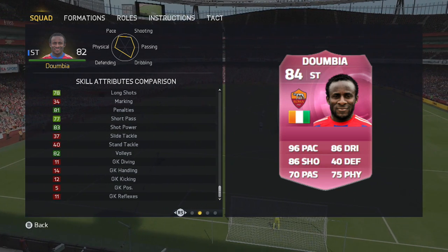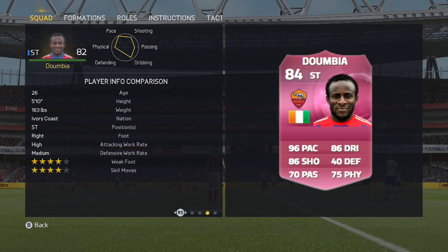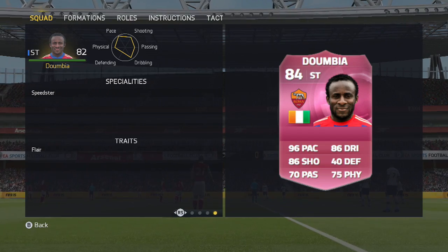So it's not bad in terms of the hexagon. You'll see pace, shooting and dribbling are the ones that are close to being maxed out. He can only play as a striker, weighs 163 pounds as well. And in terms of the specialities and traits, not that many — speed is a speciality and flair is the only trait.